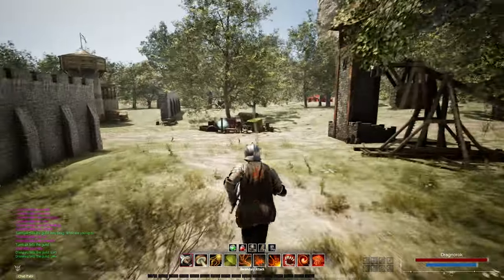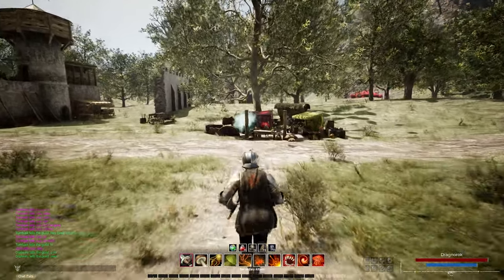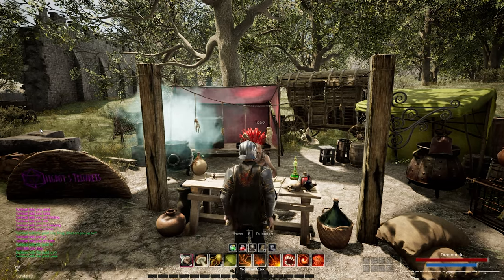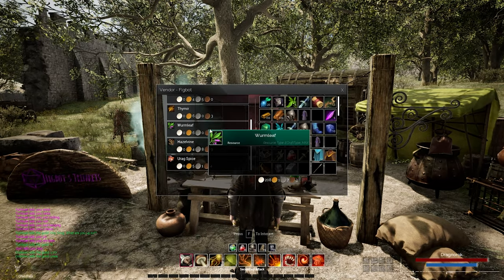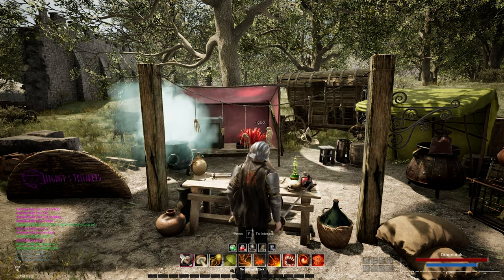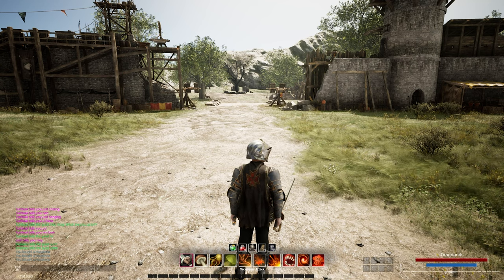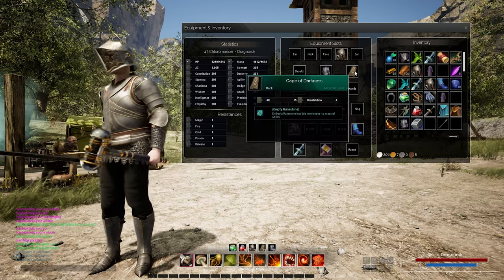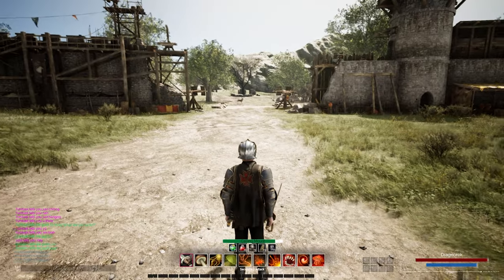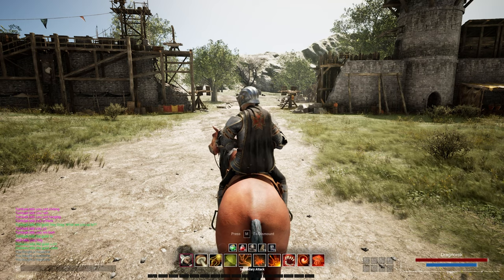We're going to come over here and buy a couple of components from Figbot — it's a vendor right over here — and then we're going to ride our mount over to Kilovith Woods. The vendor says: 'Welcome to my shop. We have the finest hoggle broth components in Mythia.' We have a full mount system, and we're going to ride over to Kilovith Woods.